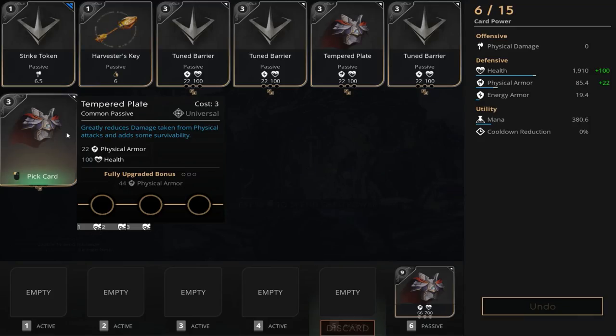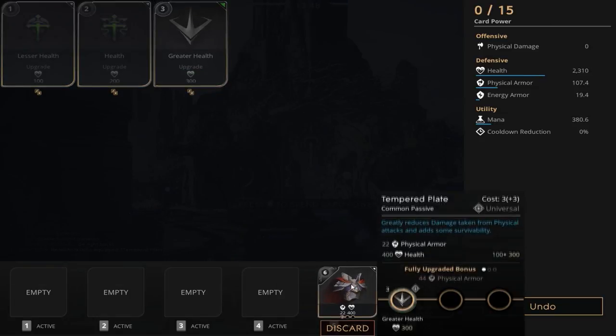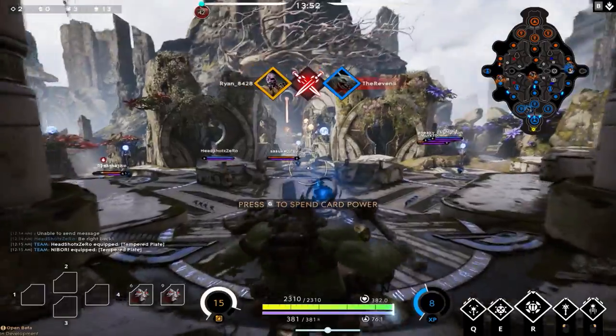Since I'm primarily going to be concerned about Fang Mao and Chimera, I'm going to get another tempered plate and put a greater health in it, leaving us with 2,310 health and 107 physical armor.